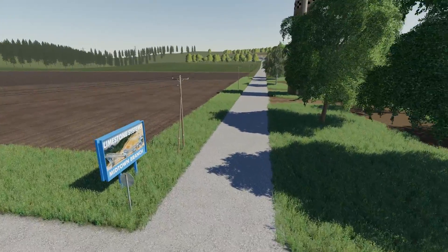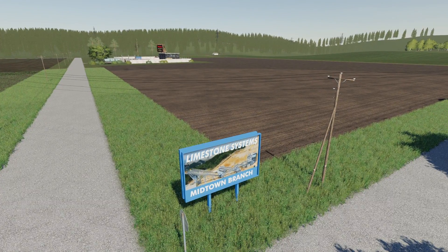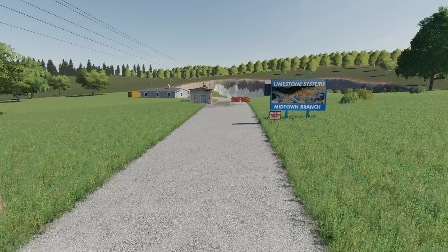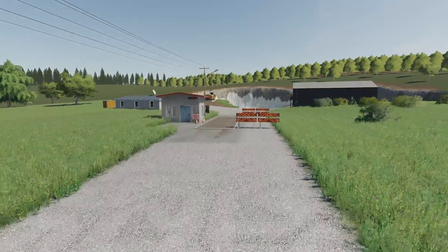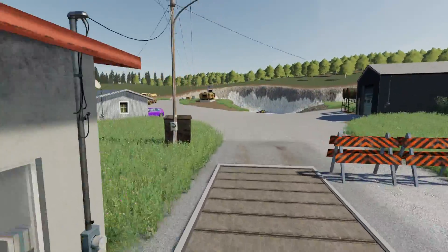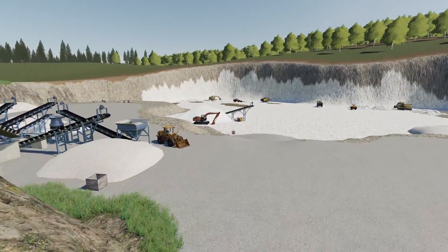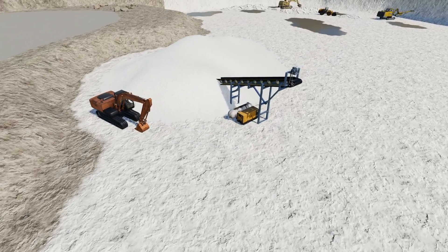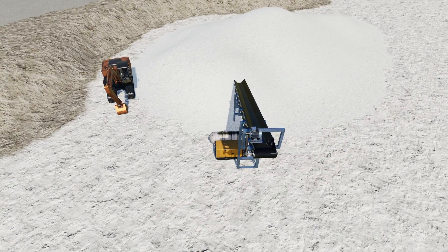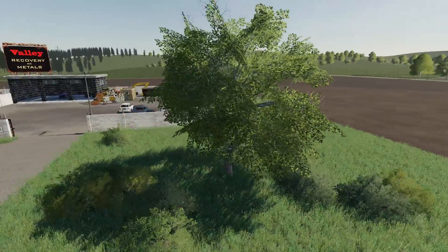As we go back towards this last farm, there's also an entranceway to the limestone system. You can get lime here - this is a lime sale point. It's not just a normal sale point where you go into a silo; this is an actual mine pit you drive down into. Once we get over top the ridge you can see it - all you've got to do is drive up to the conveyor belt at the bottom with your trailer unit, hit the activation button, and you've got lime. Interesting way of getting lime - pretty cool.